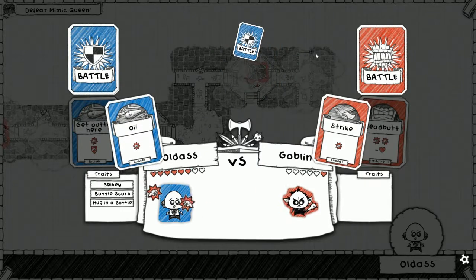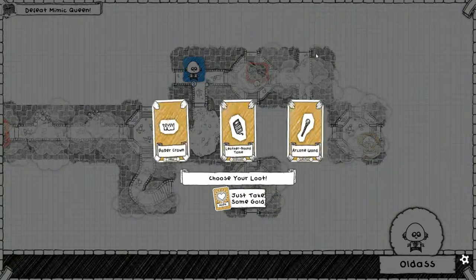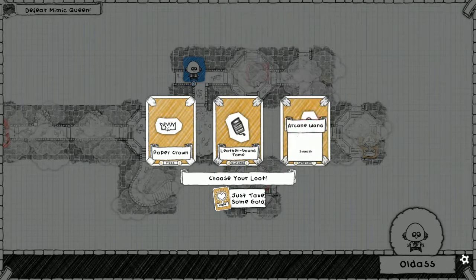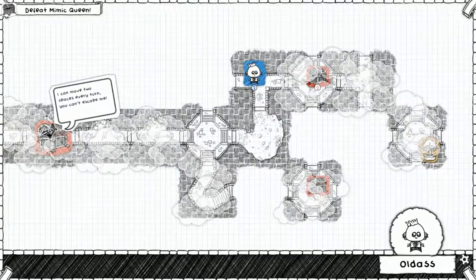Headbutt - get out of here! We're still taking one, so no spiky. It's over! Paper crown - holy. The leather bound and the arcane wand. We're going to paper crown here, buy us some time, let us heal.